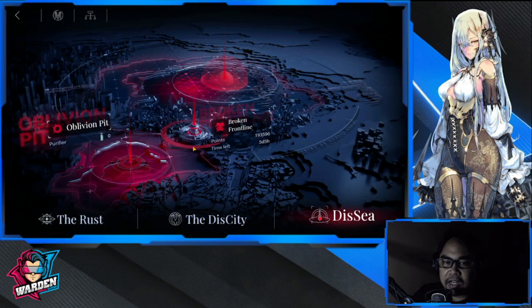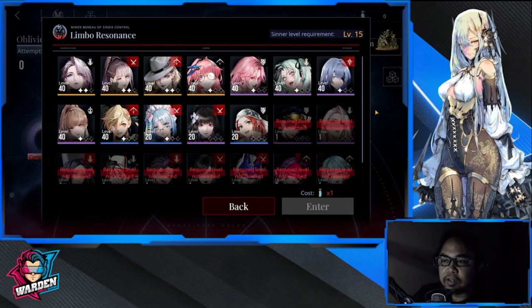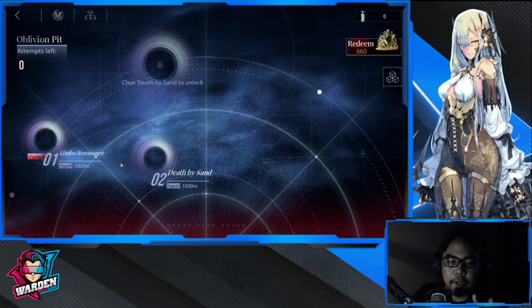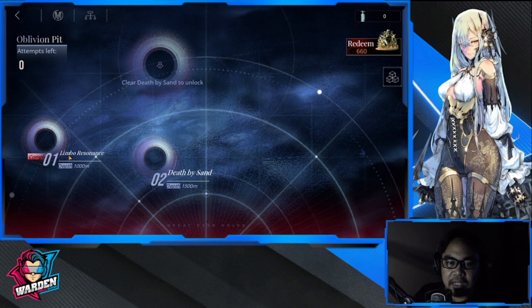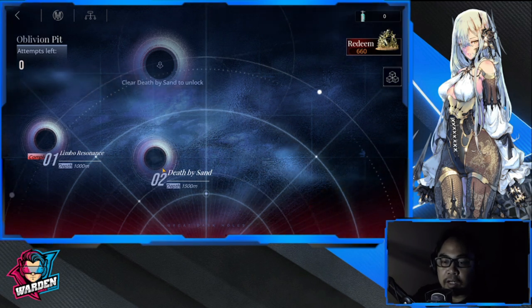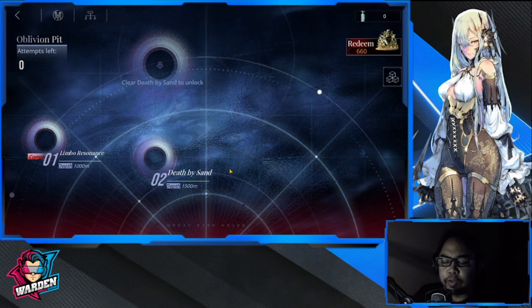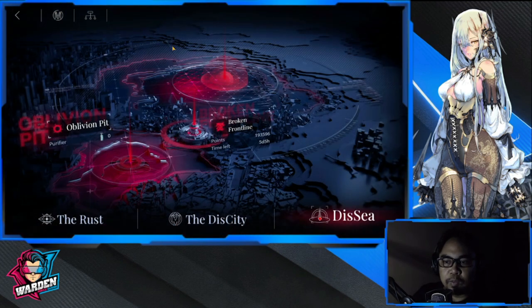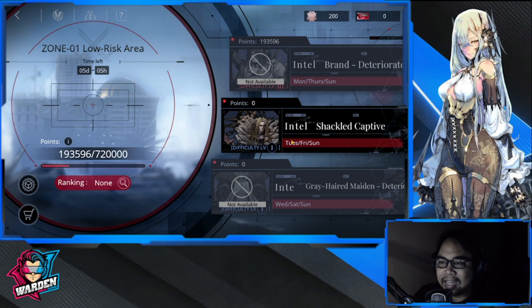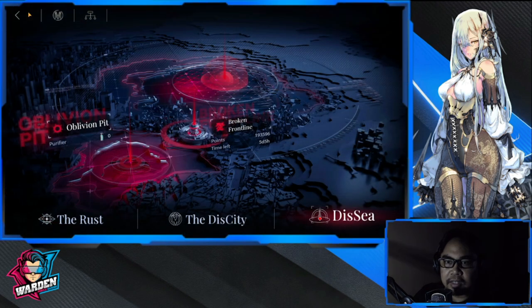There are two pieces of content right now. One is Oblivion Pit — kind of your tower stage. I can't enter because I don't have any currency yet. Each number has around five to seven stages you can complete, and once you unlock the next one it's more of going down a rabbit hole than a tower. The last one is Broken Front Line — a boss with escalating difficulty. Different bosses open on different schedules, and you'll get a lot of resources here.